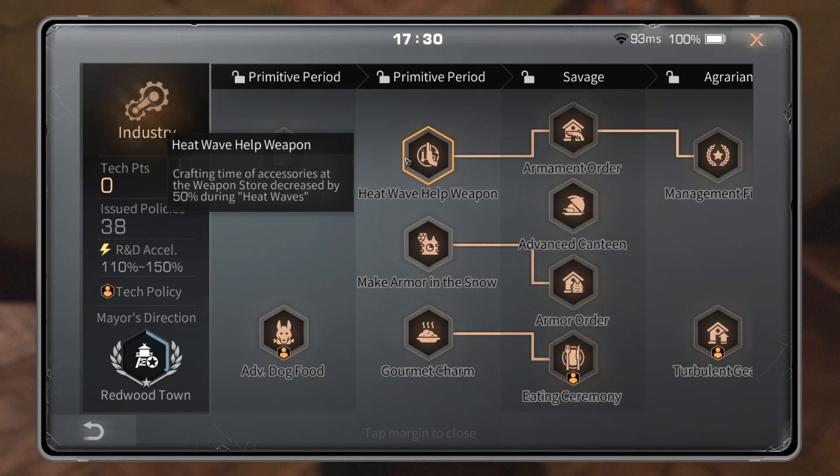Heatwave: crafting time of accessories at the weapon store is decreased by 50% during heatwaves. Since the Season 3 update, the time for crafting accessories has been greatly reduced — it used to take four hours, now it takes 10 seconds. 50% of 10 seconds is only five seconds. So you are getting 50%, but you're only saving five seconds. This is a joke. They need to delete this tech — you should never run it under any circumstance. It doesn't do anything.